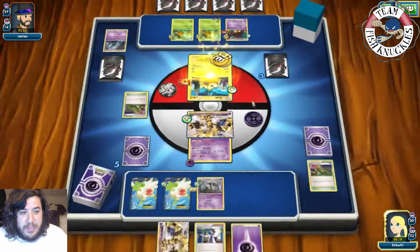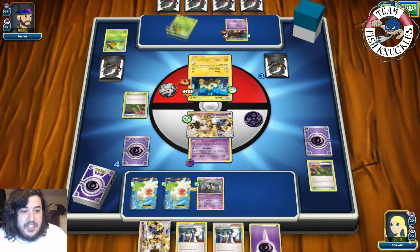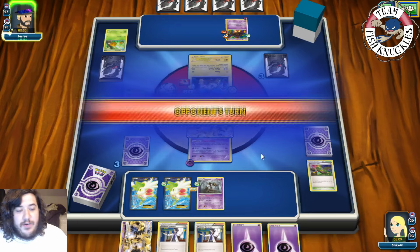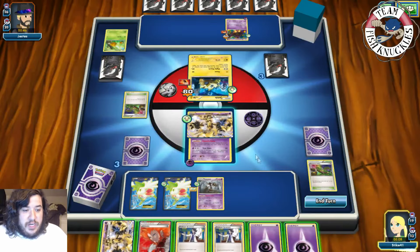We put down Trevenant and go for Solid Fear doing 30 everywhere. We're knocking out both Combees and putting pressure on the Joltik and Pumpkaboo. Knockout on that one — going down to four prizes. Knockout on the other — going down to three prizes. We get a Slack energy; next turn the other Trevenant is ready to go too.